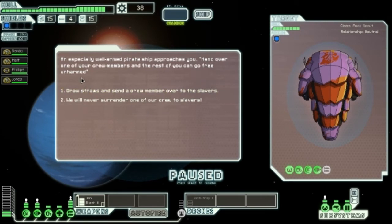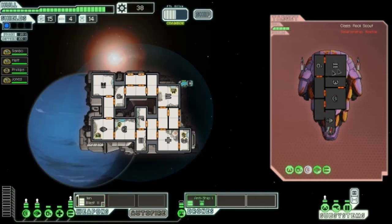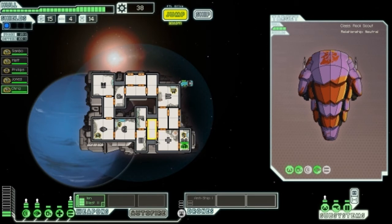An especially well-armed pirate ship approaches demanding we hand over a crew member. Obviously we refuse. We fight back, shooting their weapon systems and O2. They offer to give us a slave as tribute — we get Kriz, another NG crew member. The way this ship plays is so different from the first ship. We send Kriz to the O2 room to keep an eye on life support, since that tends to be a problem.